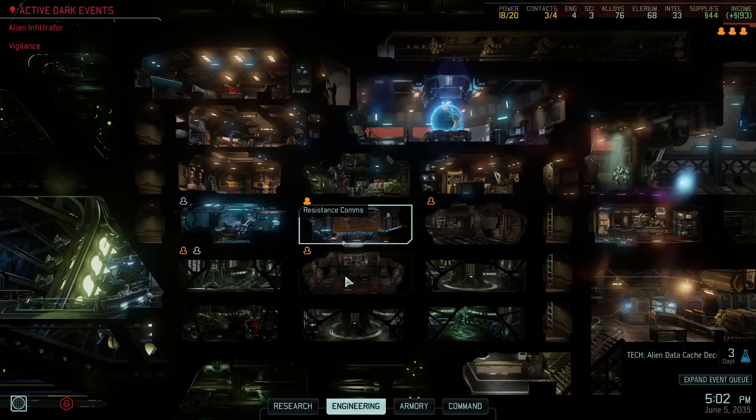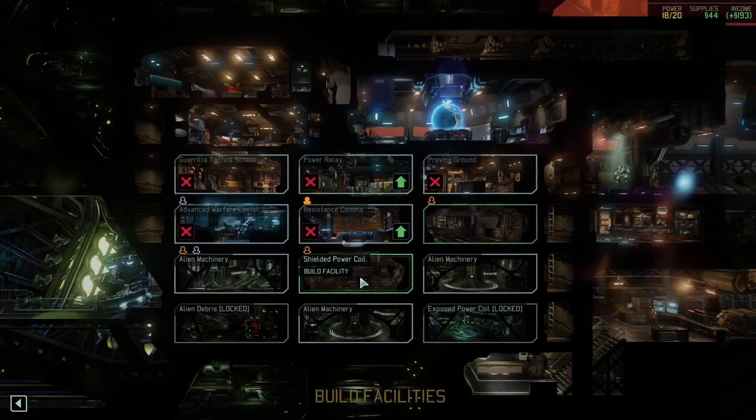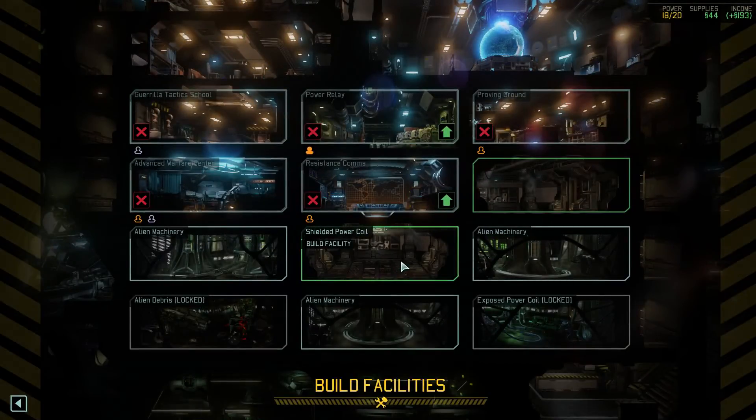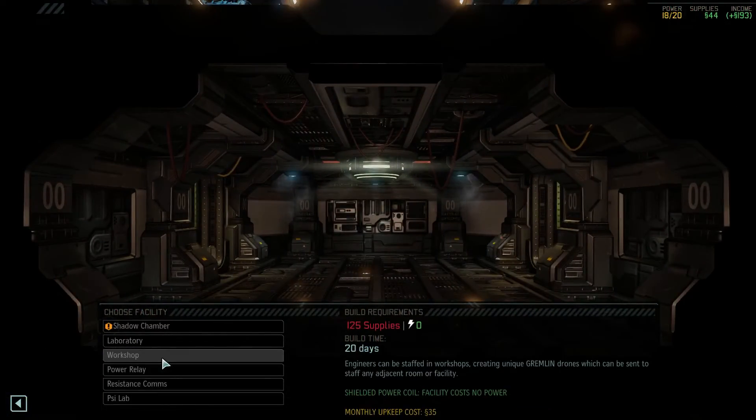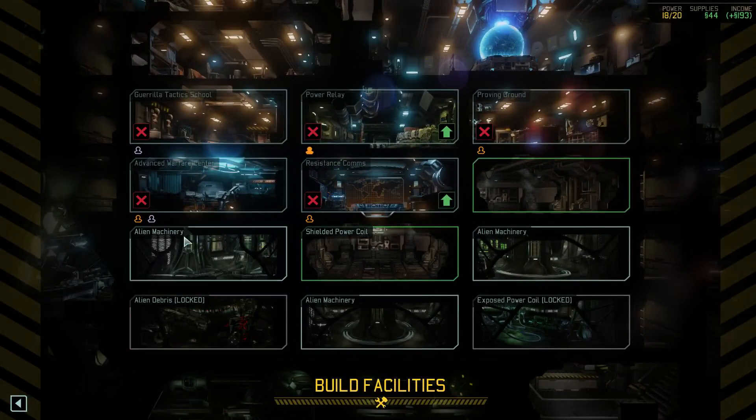Oh yeah, I forgot I was doing that. It says I should build a power relay on the shielded power coil because apparently that gives more energy. But I want to build a workshop, because they can staff all the adjacent facilities. So we're going to put a workshop in here — or not, because I don't have enough supplies. When I have the supplies, we're going to put one in there.